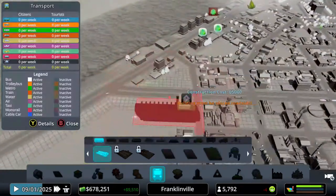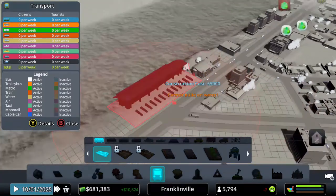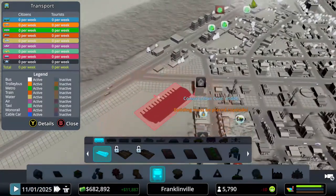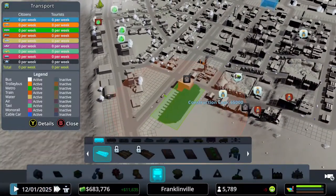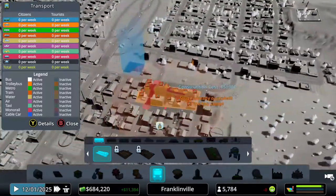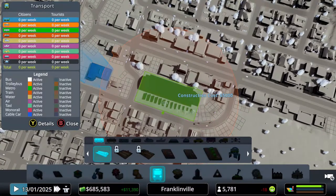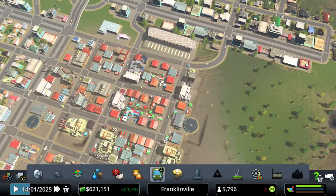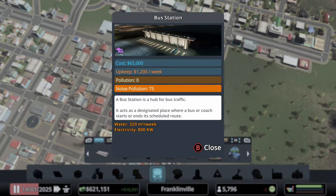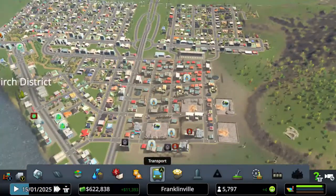I'm actually going to build a centralized bus station instead. This sixty-five thousand dollar bus station lets you connect all your bus lines and create a hub. I'll put it here — it's kind of in the middle of our town, not really in the city center but roughly central. The highway is technically the middle, but this works out well.